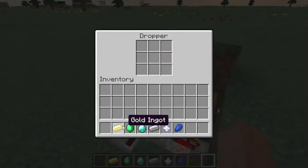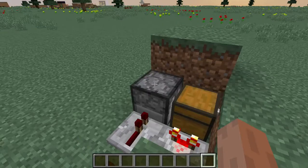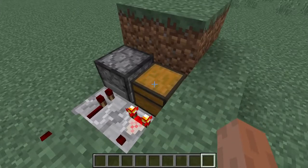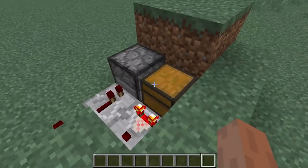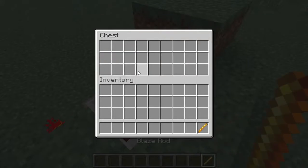Now we put all of our items in this dropper, and it just stays there. As soon as we take an item out of the chest, this comparator turns off, which makes this torch turn on, which activates the dropper, which drops an item directly into our chest. And it refills it. See? Another star this time came first. Then iron, then lapis, then diamond, then emerald, then gold.